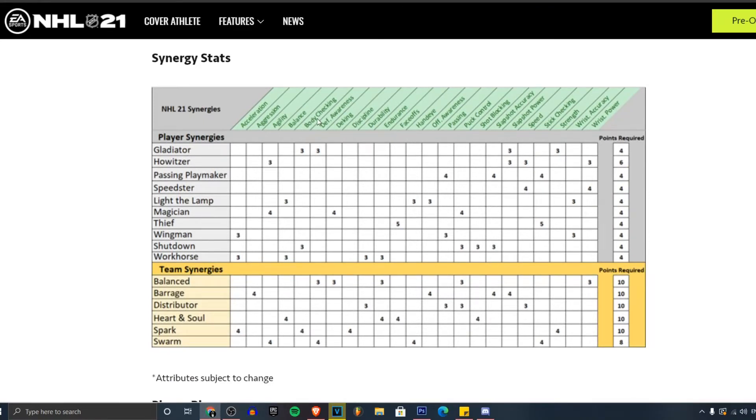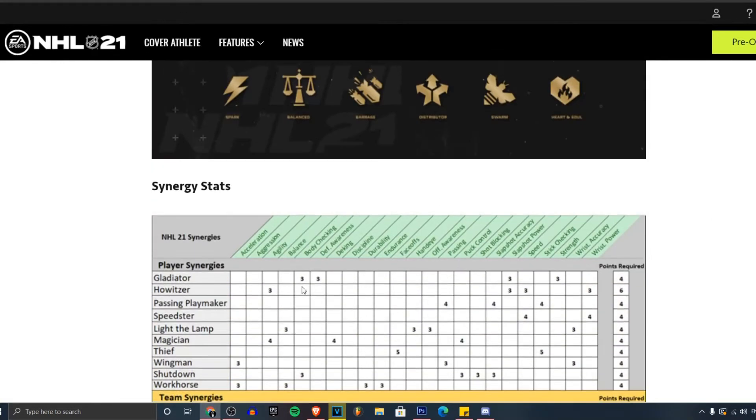Here are the synergy stats — I'm happy they added this. Gladiator gives you plus three to body checking and defensive awareness. Holster gives you plus three to agility. You can pause the video to go through all the synergy stats yourself. For points required: you need 10 for Balance, 10 for most team synergies. Swarm you only need eight. For most player synergies like Holster you need six, the rest are just four. You can pause the video to look at synergies in depth.